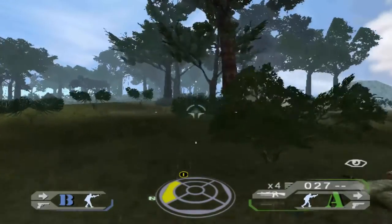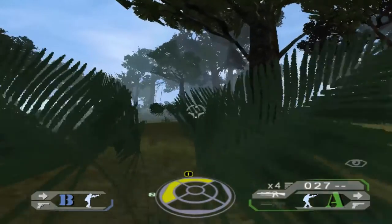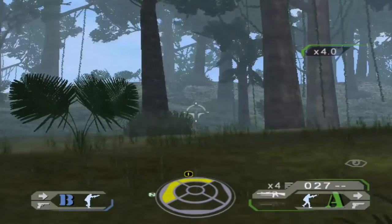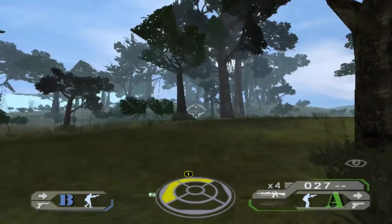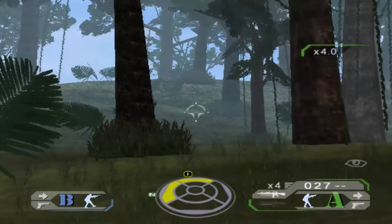Looks clear so far. Those other soldiers you see on the right there, they're part of my Bravo team. In the game you actually control up to two fireteams, Alpha and Bravo. I usually like to run two per team, so it's kind of like having a single fireteam broken into two elements.